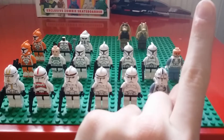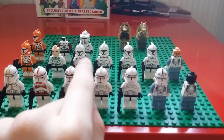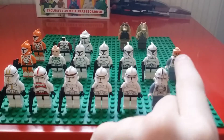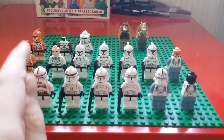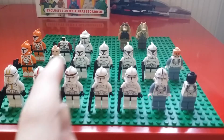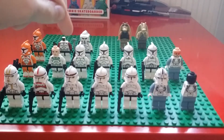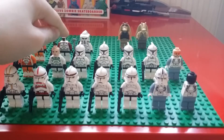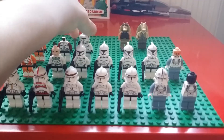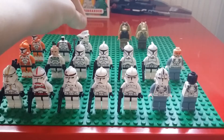Then we've got the Phase 1 clones. We've got 4 regular ones there, then we've got 2 bomb squad troopers, a Horns trooper — most of him, we just need his helmet. And then at the back here we have most of an ARF trooper and then the complete version of the other ARF trooper. There are 2 versions — this one's got a little bit different detail on his helmet compared to this one.